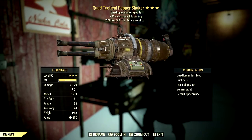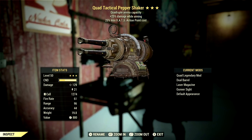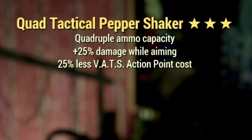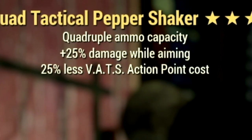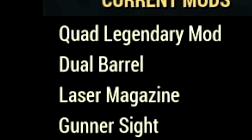Starting off with the weapon, this is my 3-star legendary Pepper Shaker that we're using for the video. We will be using a full health and a low health build. The main legendary effect is the quad effect, which is quadruple ammo capacity, plus 25% damage while aiming, and 25% less VATS action points cost. For mods, we're using the dual barrel, laser magazine, gunner sight, and the default appearance.